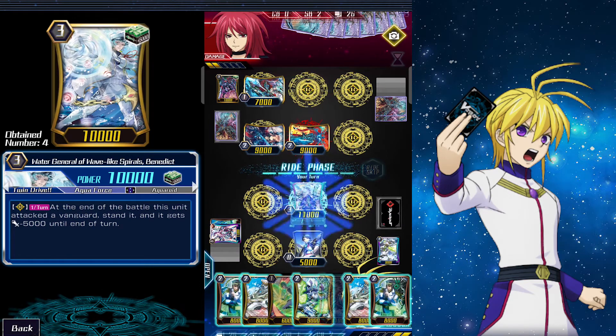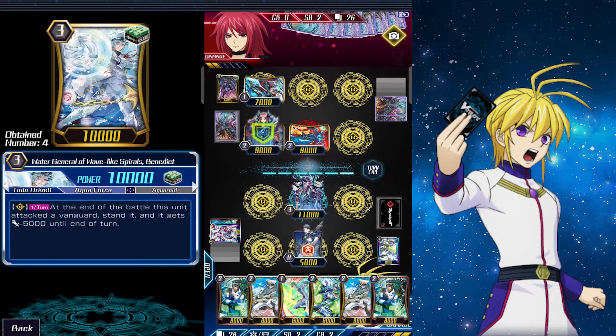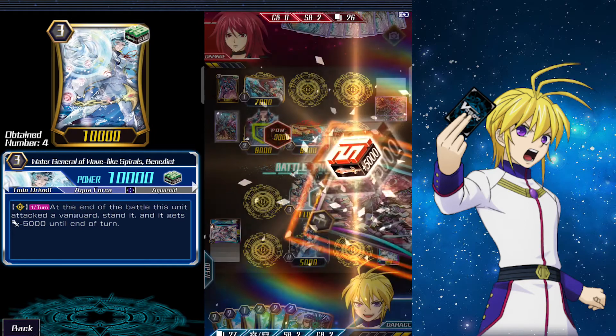On our turn we ride Maelstrom. We can't really activate Maelstrom's effect right now, and we don't really want them to get to four hits yet, so we just attack their rear guard and pass.